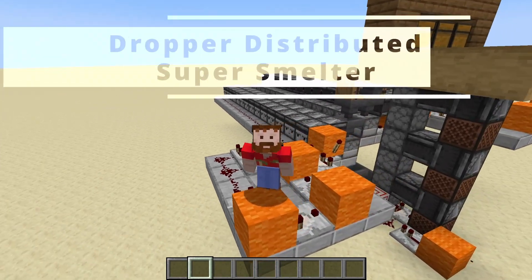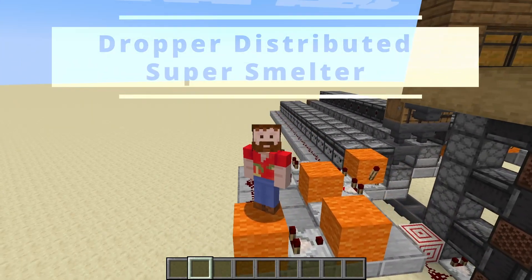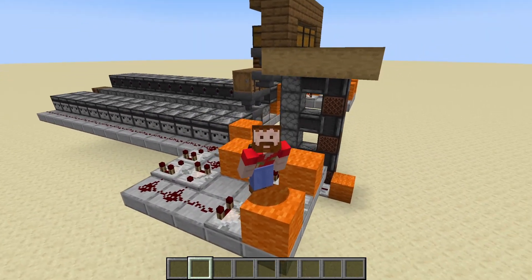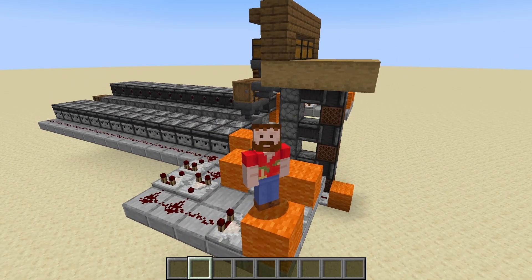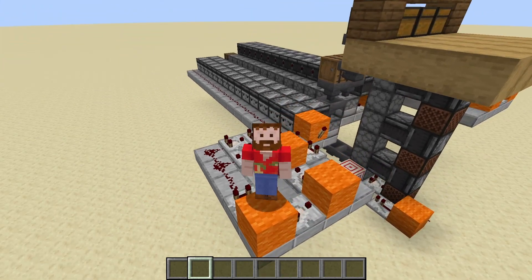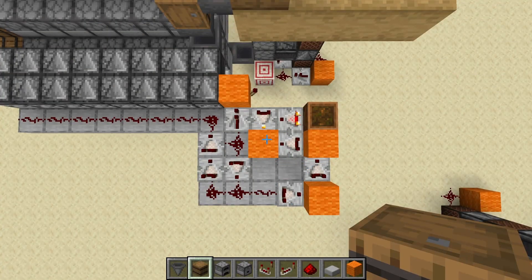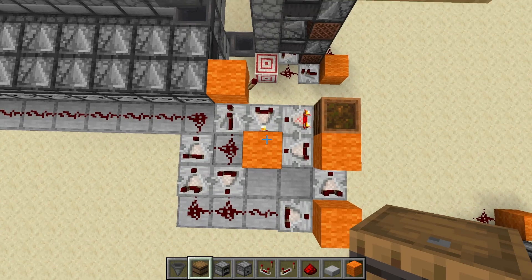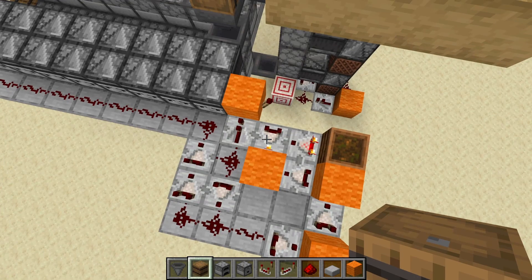In this video we're going to talk about designing a super smelter using droppers to distribute the items. I'll discuss why you might want to build it and the steps taken to create this quite easy build. The biggest advantage is you're looking at nearly all the complicated redstone right in front of you, and everything else is very simple.